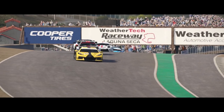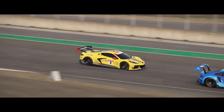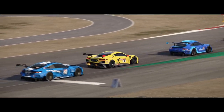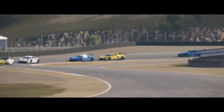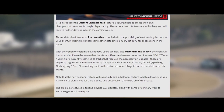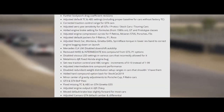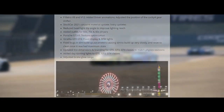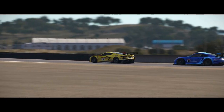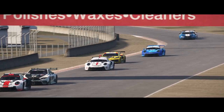Ever since Automobilista 2's release, Reiza continuously pushed out mostly minor updates and content extensions featuring new tracks and cars to add more variety to their creation. This weekend, the first of three parts of the Racing USA DLC, as well as a massive list of changes in the new 1.2 version, got published — and they are amazing. In this video I'll quickly go over the new DLC and then focus on AMS 2's transformation regarding the 1.2 update.